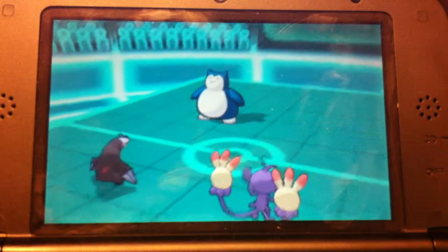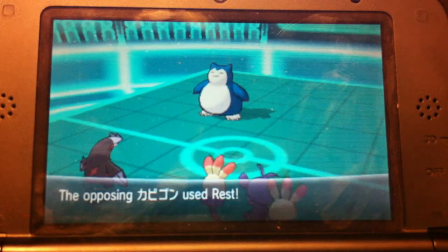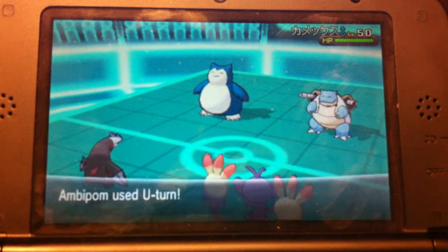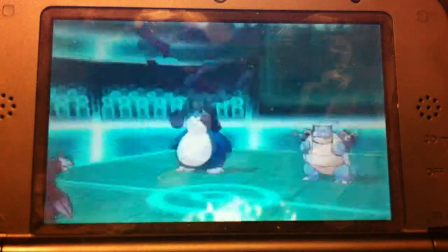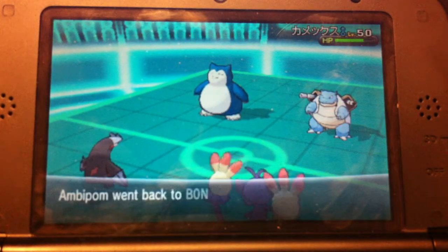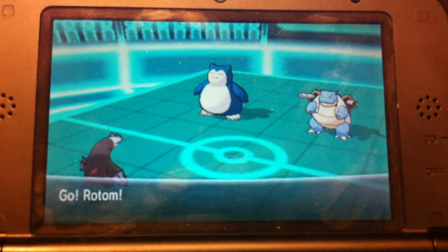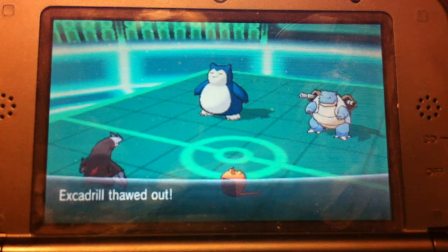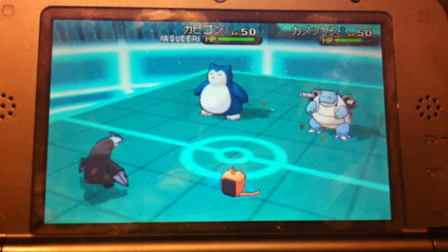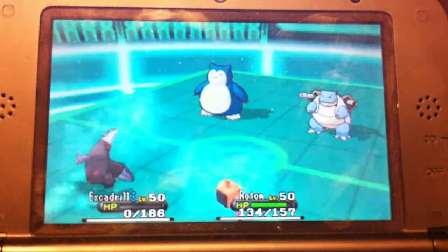Next turn: Excadrill's still frozen, and Snorlax uses Sleep Talk and gets Rest again — bad luck for him. The opponent switches out into Blastoise. I'm going to U-Turn out to get another Fake Out hit later in this match, because I know I'm going to need it. I send out Rotom and go for Rock Slide with Excadrill to try to get some flinches off. But the opponent goes for Water Spout, and that obviously takes out my Excadrill.